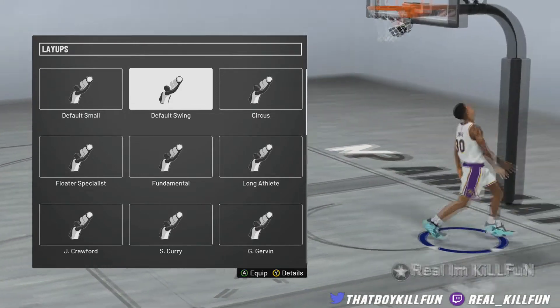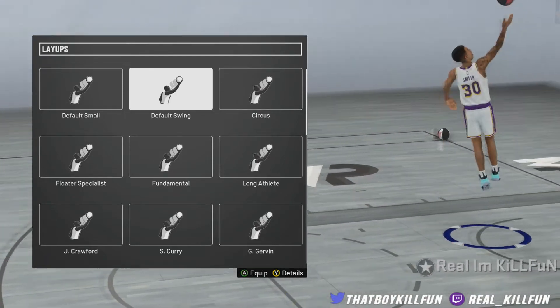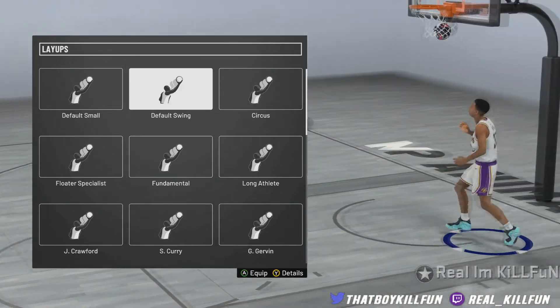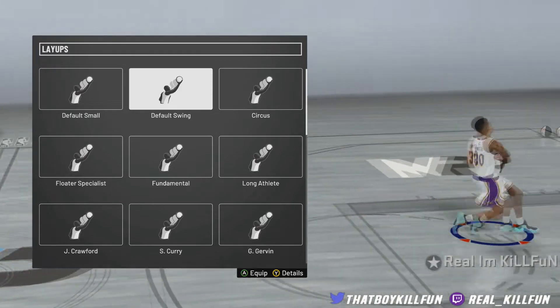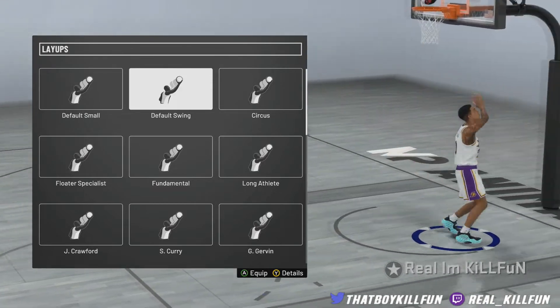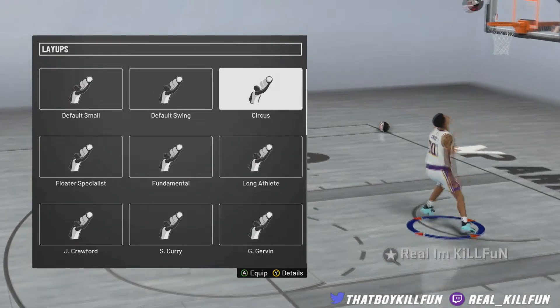Getting on to the default swing — as far as the jelly goes, it's just like the default small, just simple layup packages, nothing too special, nothing too crazy. The euro step is not as good as the default small, and the spin layup is not as good as the default small either. The hop step is okay, it's not really something too special, it doesn't really do much.